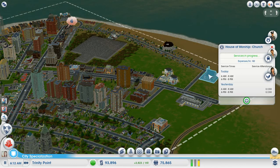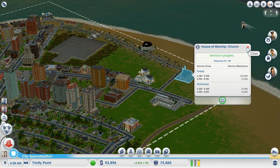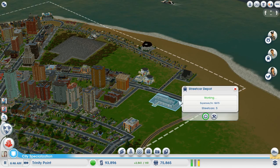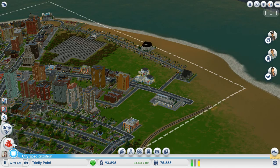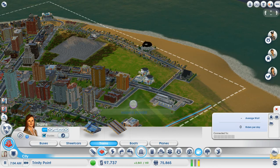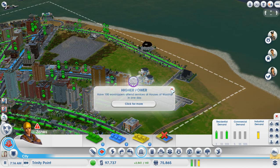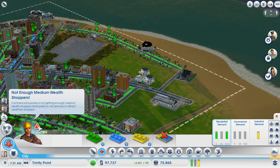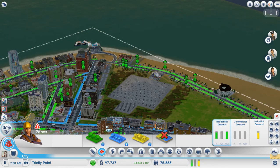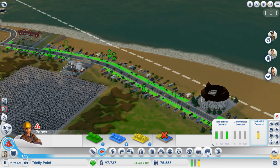How is this doing? There are people going. Have 100 worshippers attend services. Not enough medium wealth. Fine, what do you want me to do — add more parks? I can do that.